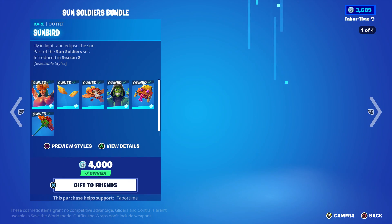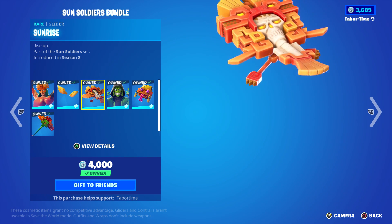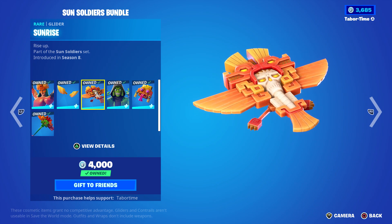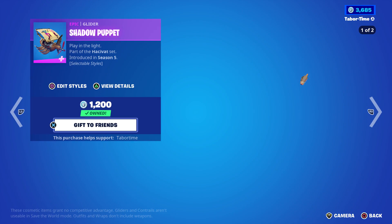We got the Sun Soldiers bundle — this is Sunbird and Mesmer with Axe Tech and Sunrise. Pretty solid bundle, actually a unique glider. I do enjoy the color scheme and the deploy animation there.